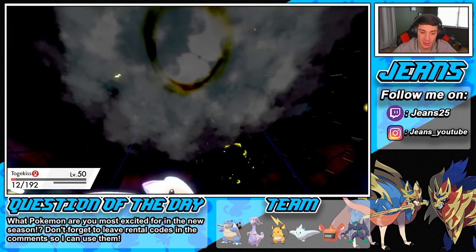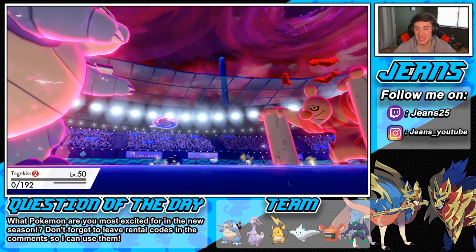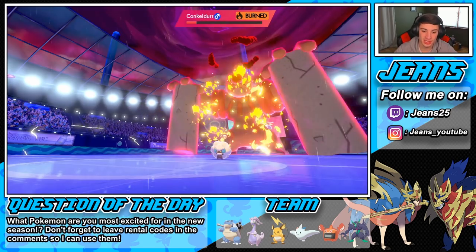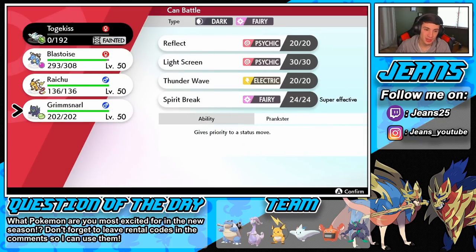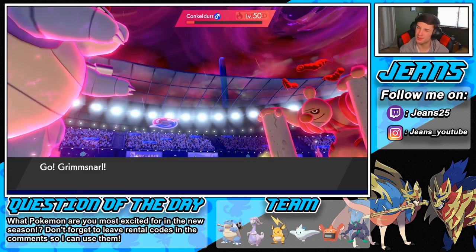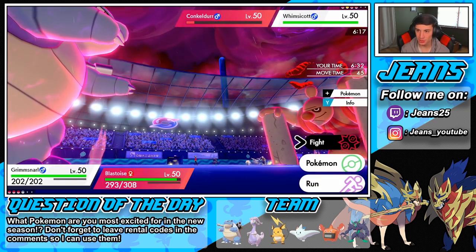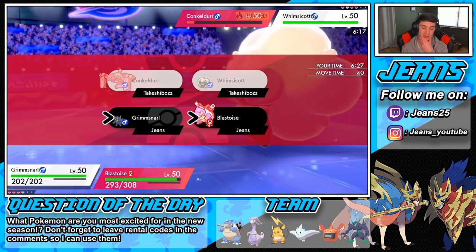The Rain gets going. Corviknight survives but the burn's gonna start taking away damage. Max Lightning comes through and takes out my Togekiss — that's totally fine. I know we outspeed and the Whimsicott isn't taking me out. The burn does some damage. Do I read the Max Guard? Do I go into Raichu? I could just swap to Raichu. I think I'm gonna go Grimmsnarl — I'm gonna set up Reflect. Do I set up Reflect? I have to set up one of the screens.